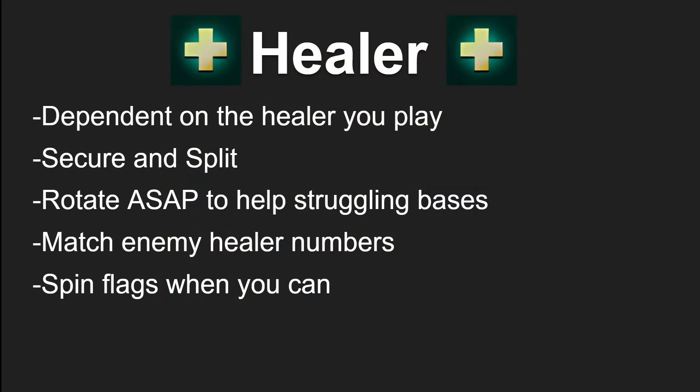You are going to be rotating as soon as possible to help struggling bases. It is perfectly okay to pop a cooldown and top off your teammates that are winning a team fight and bail before it's completely over to go help another base that's struggling. Sometimes it is okay to cut a loss and take a slight disadvantage rather than go all in on a failing play and have multiple bases get captured because you weren't where you needed to be. A lot of your responsibility revolves around this theme of positioning: are you at the right place at the right time?